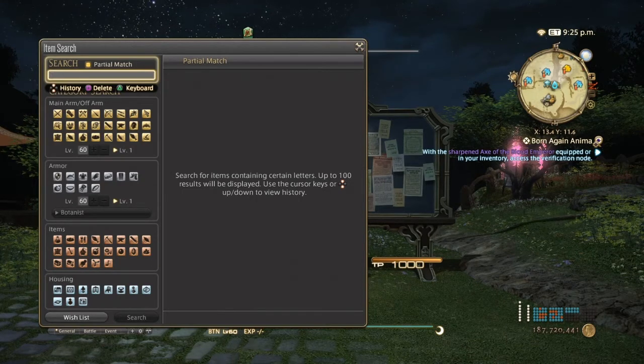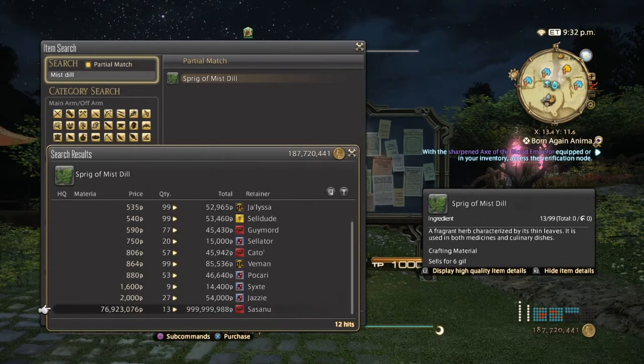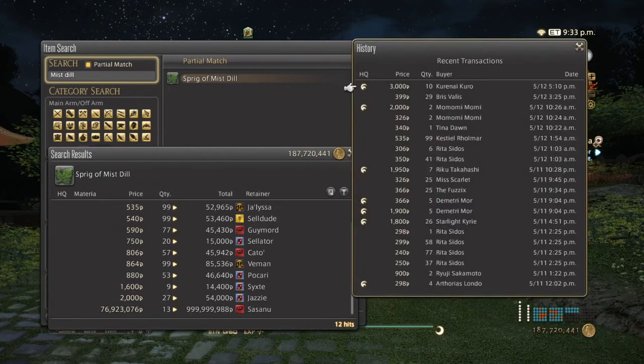Next is going to be mist dill, which is for making dexterity dissolvents and some potions as well. Normal quality can go from 350 to 2,000, and no high quality listed but I'd say 2,000 and above. They've been selling pretty good for the past two days — not bad.